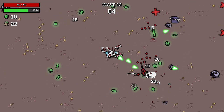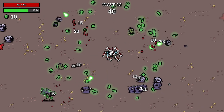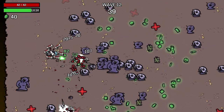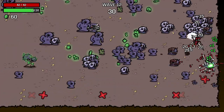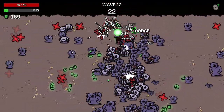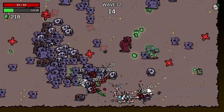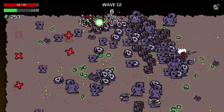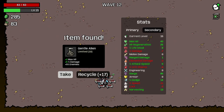Moving on to wave 12 — this is just a ton more enemies. They break through my defensive lines and I have to start walking around the edges doing as much damage as I can. I am taking quite a bit of damage when I do get hit, but the healing is actually doing pretty well. I can afford to take a couple of risks to get to the other side. I got down to 20 health, but just after three seconds I'm up to 43 again. Wave 12 is completed.